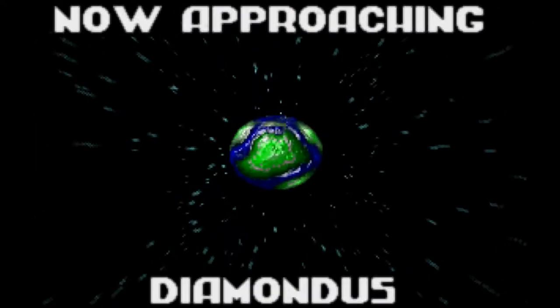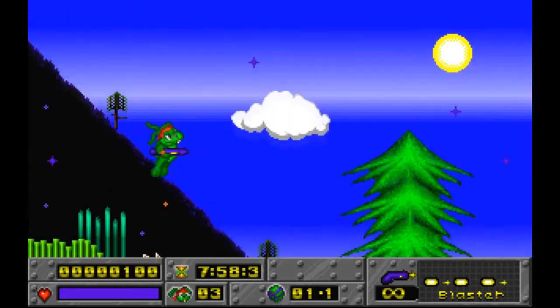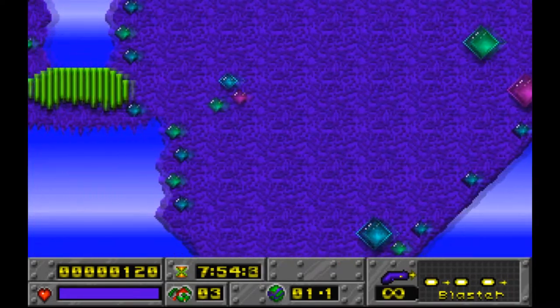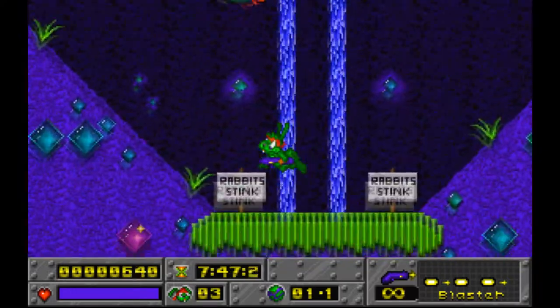We're heading into the first episode, Turtle Terror. Every episode has three planets to visit. This is the first one, Diamondus. Every planet has two levels. The first thing you want to do — and this all happens so fast — is jump on that tree and get the Hip-Hop cage. Hip-Hop is your animal buddy.